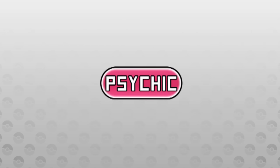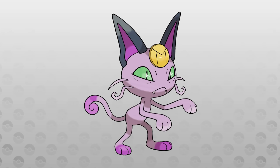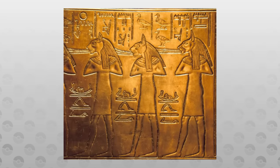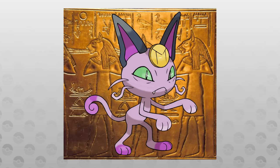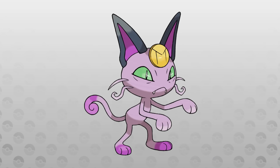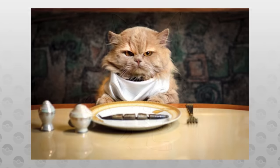Next up is Psychic-type, and we can't help but go with the iconic Elduform Meowth from the fan game Pokémon Xenoverse and Elite Four over on Instagram. In ancient times, this Meowth was considered sacred, which has led to its quality of life being much higher. This has also led it to become more superb, but also more fussy.